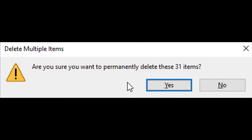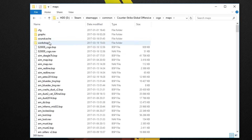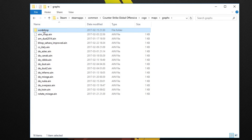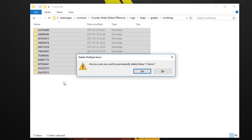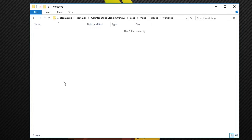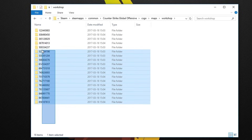The next step is to remove all these folders. Go back to the maps folder, open Workshop, and there's one more folder here called Workshop. Go inside and remove everything in here as well. Last step is to restart your game, and when you do, you will see that the folders will be recreated. Now I only have 18.